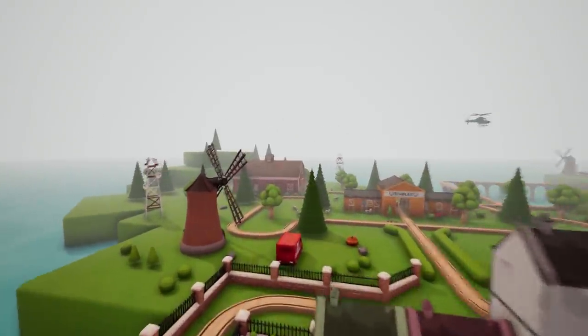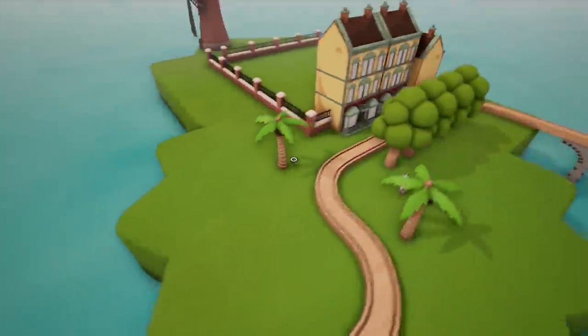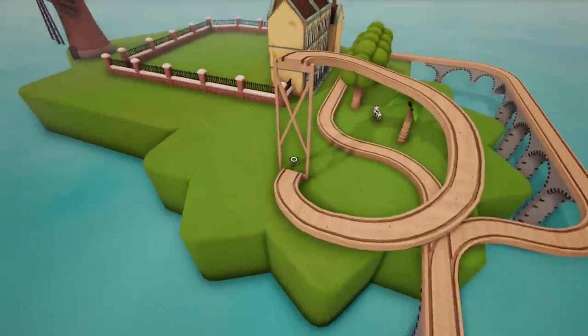First things first, I need to find some place to pipe in the actual spiral. I made my private little island over here - why not attach it right here somewhere? It's gonna happen - corkscrew! There you are! That is actually a perfect spot.